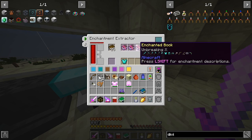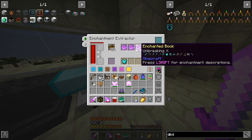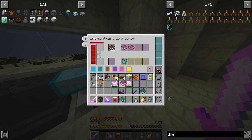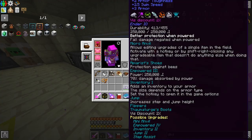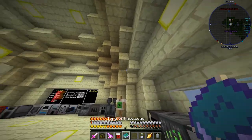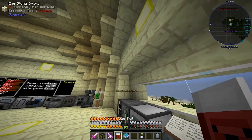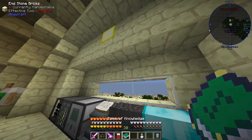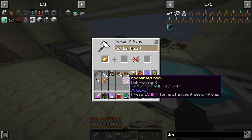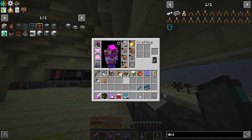What else can we put on it? We could put Thorns 10, but the problem with Thorns is — do I want it so that if something attacks me it instantly dies? Because what if something I don't want to kill attacks me — it'll just die. I don't really want that. What else do I want? Oh, can I put Unbreaking 10 on this golden heart? I can! That is a worthwhile investment — 35 levels. Now our golden heart shouldn't lose as much durability while it's repairing my other stuff.